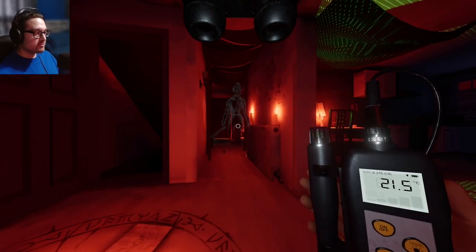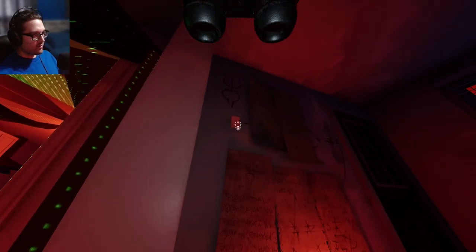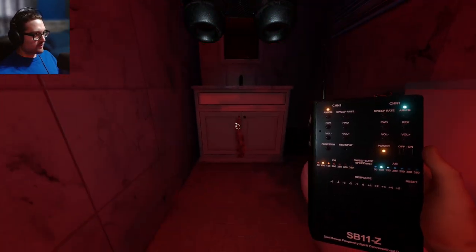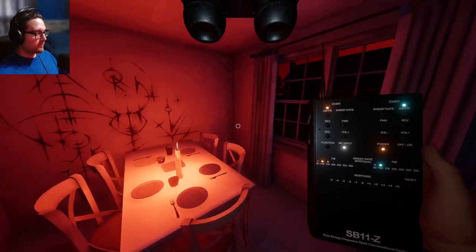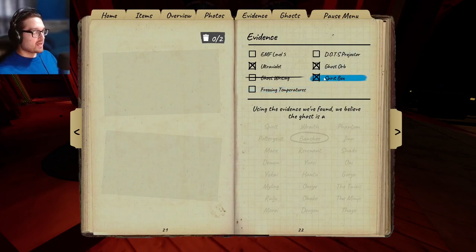Almost ran down the basement! Finally - is this a Mimic or not? Spirit box - and there's no combination of UV, ghost orb, and spirit box. So this is a Mimic! Oh my god. What else would a Mimic be - take off ghost orbs, put on freezing. This ghost has been changing its room so much it's just not gotten down to freezing. There's no combination of ghost orb, spirit box, and UV - so we know it's a Mimic.